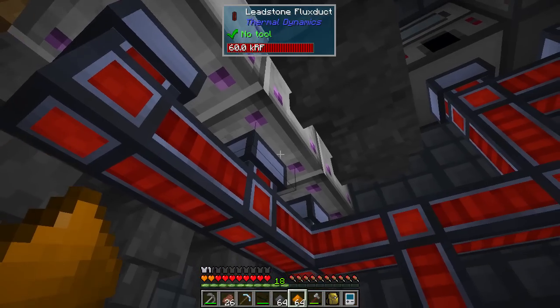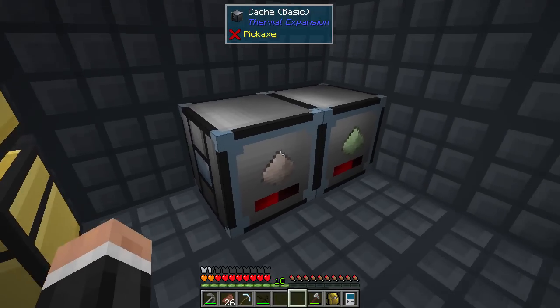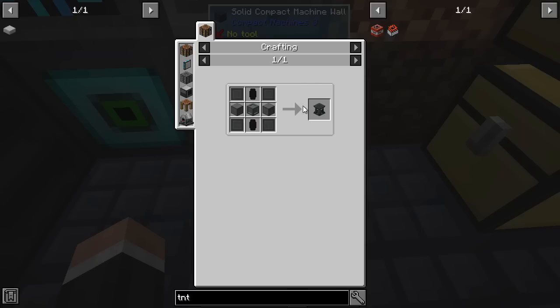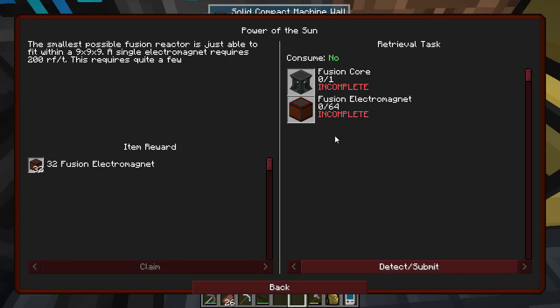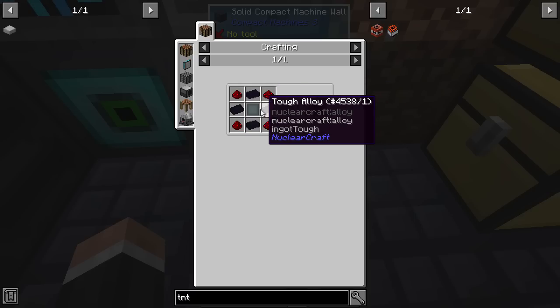I'm using a tin pickaxe and some bronze pickaxes to get some more copper and lead because we're going to need quite a bit of it. I should probably put that stuff in one of these caches. I made two white elevators and this is the next bit — the fusion core. We need a lot of stuff, like elite plating, which I haven't really ever done. We need the smallest possible fusion reactors, able to fit within a 9x9x9. A single electromagnet requires 200 RF per tick, and we need 64 of them.